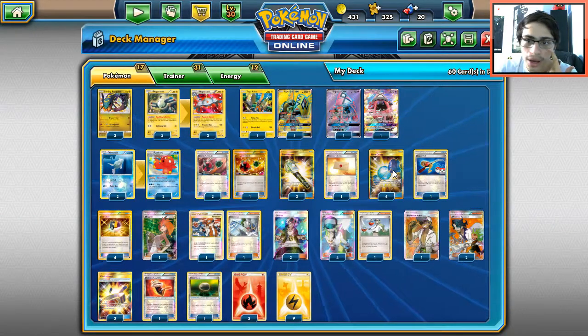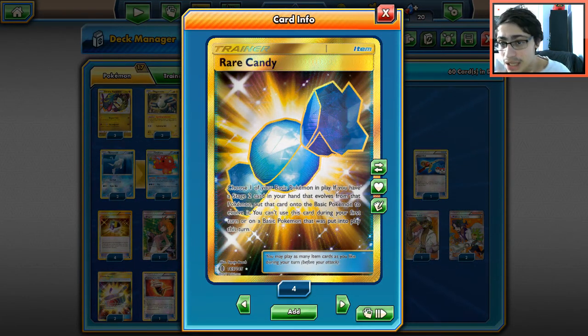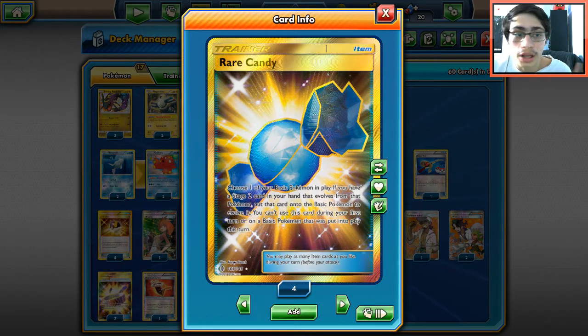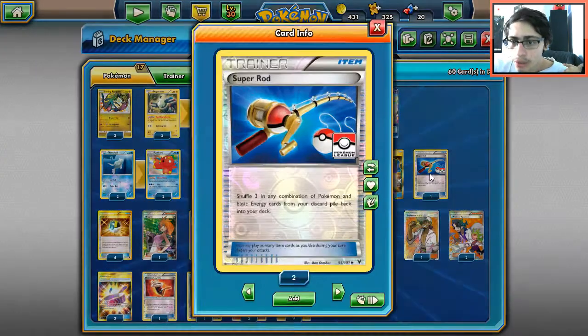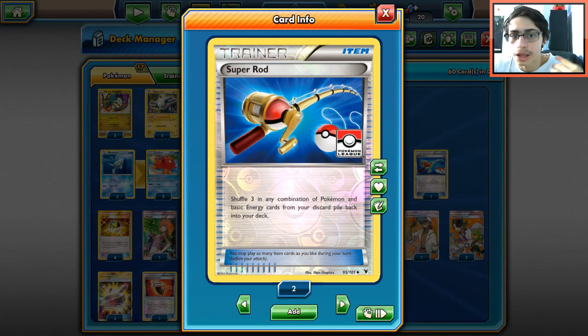Four Rare Candies to go straight to Magnezone — keeps it super consistent. I considered three but four is clearly better odds of getting Magnezone into play. One Super Rod gets energy back, which is better than Rescue Stretcher here since we often want the energy back too. We have a lot of ways to recover energy overall.